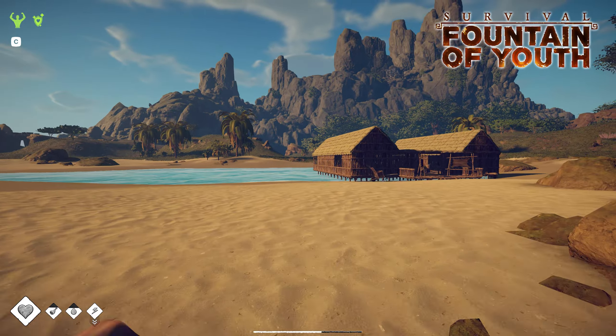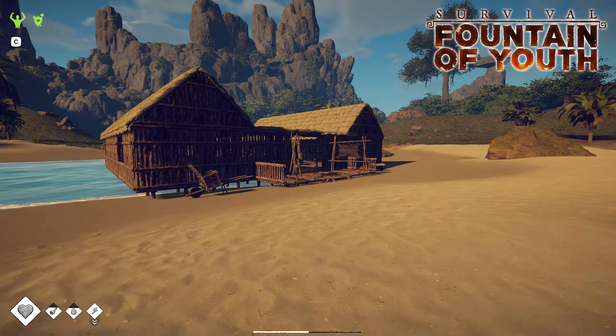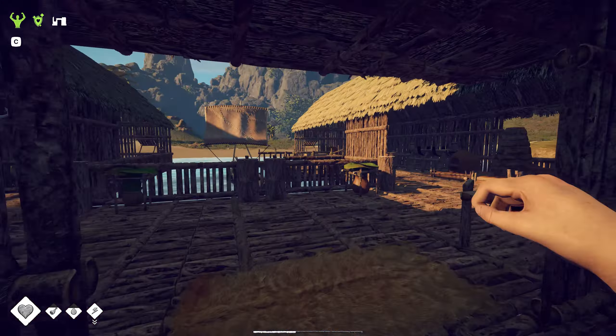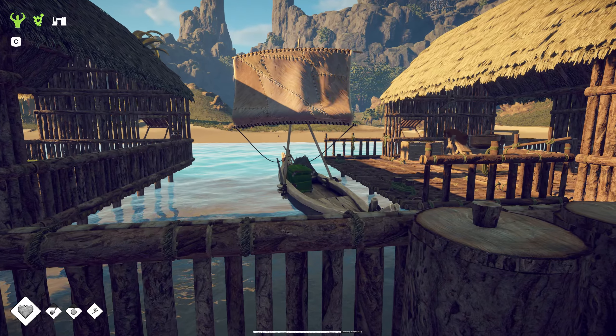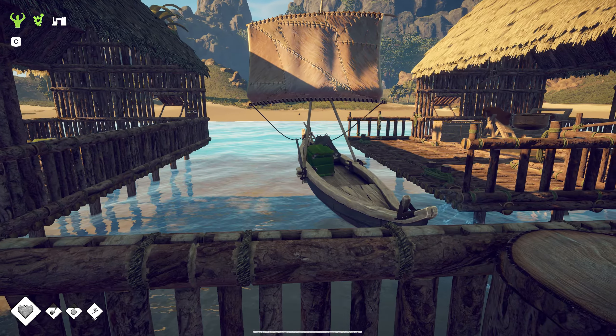Hey, how's it going? Today we're doing some diving. One of the things I want to get done is building the catamaran. We've got this very nice canoe that we have here, fully upgraded. It's got a very nice bed on it, the fishing rack on the side, and storage.